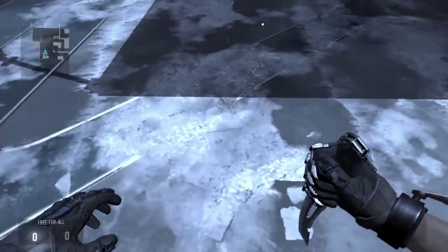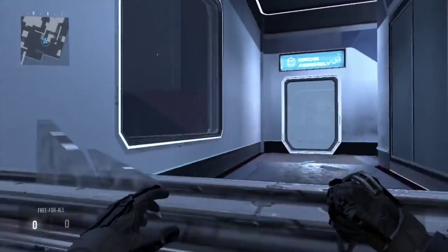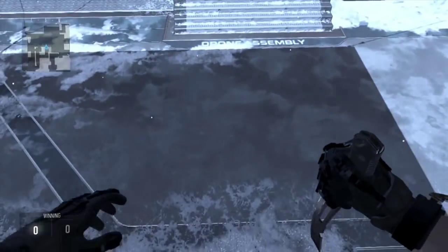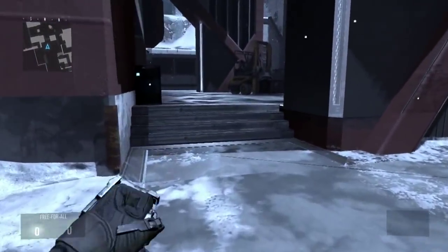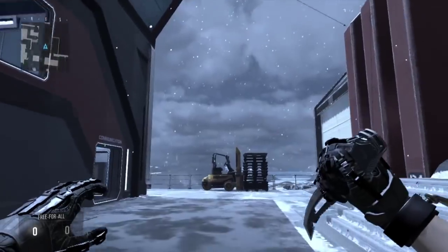That actually hurts people if you're near them. You can also be falling down to perform this — you can just be falling from a higher place and XO slam down like that. All you need to do is press crouch to do that.